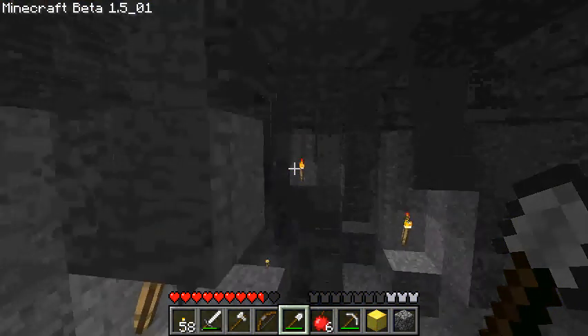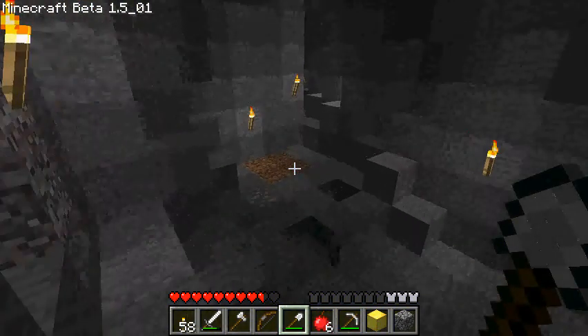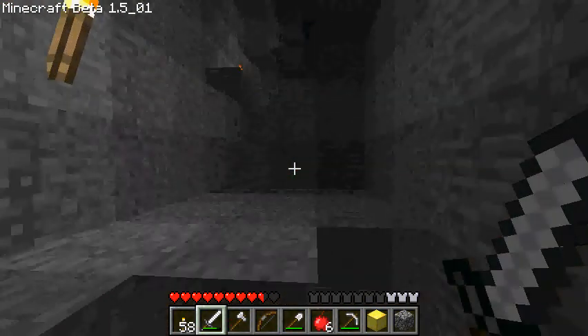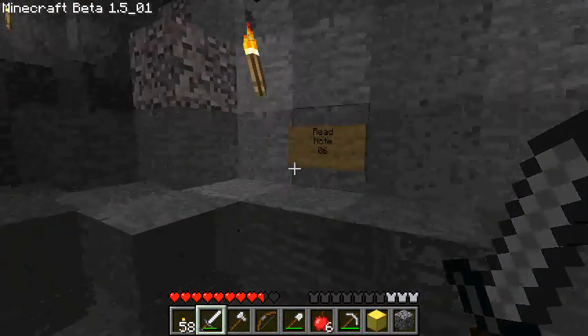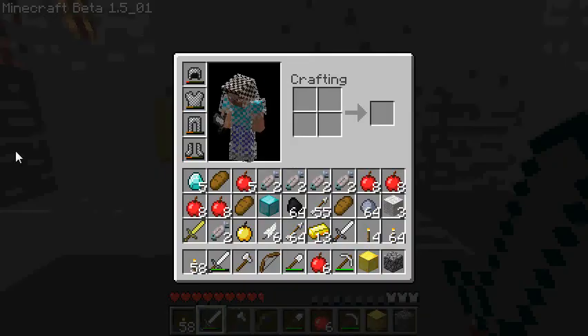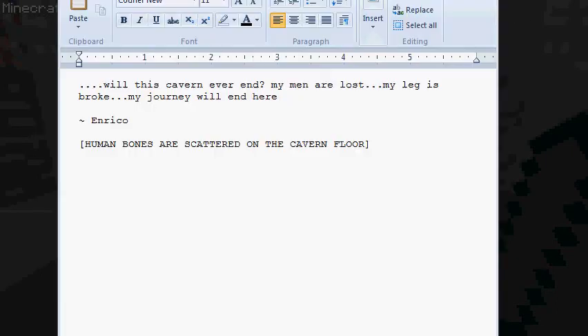Where am I? Like, seriously. I liked it in that other place where I had a vague idea of where I was going. Now I just feel lost. Read note six. There's no treasure chest with a piece of paper in it. Really? Where'd I put those notes? Will this cavern ever end? I know that feeling, bro. My men are lost. My leg is broke. My journey and grammar will end here. Enrico. That was not a Hispanic accent, but I didn't know his name was Enrico. Human bones are scattered on the cavern floor. That's kind of sad.